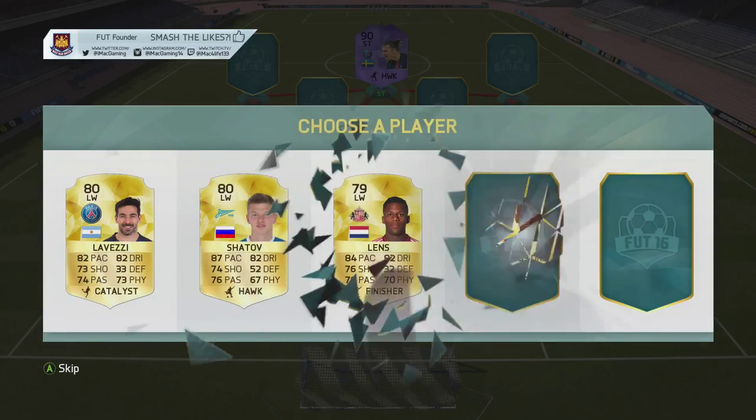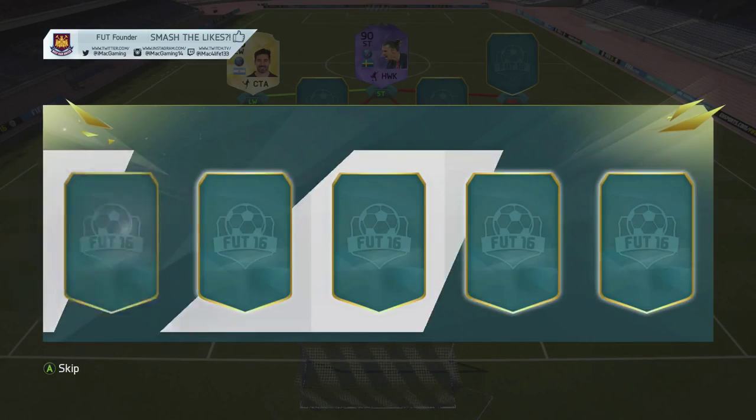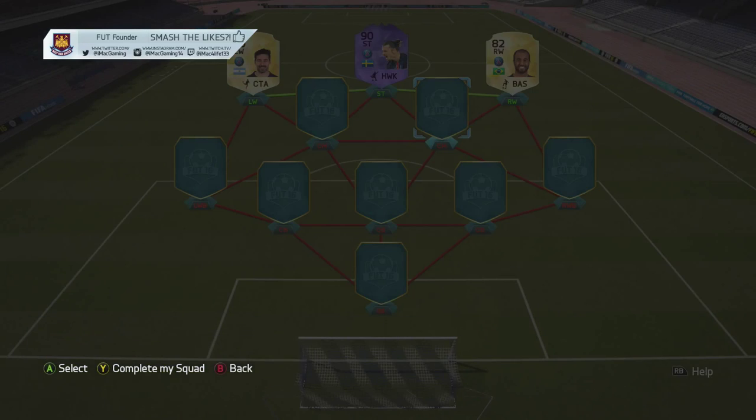Hopefully we get Ronaldo — are we going to get Ronaldo? No we don't. That's pretty poor left wing actually. So pretty much we've got La Vecce, so obviously he's going to go straight in there. Right wing — we get Messi? Oh, we've got Lucas! How jammy is that? Look at that. So we've got Ravati as well, so we can put him in there.